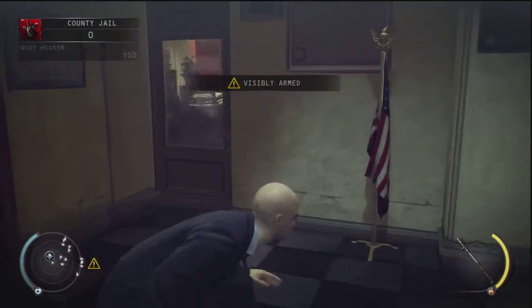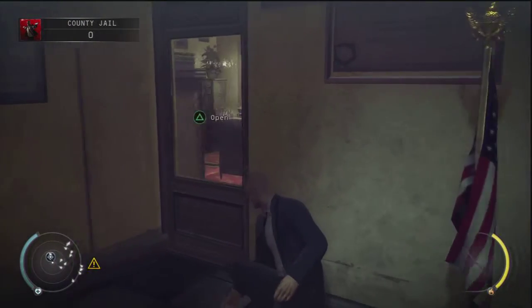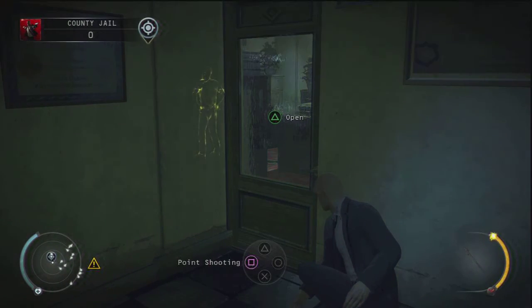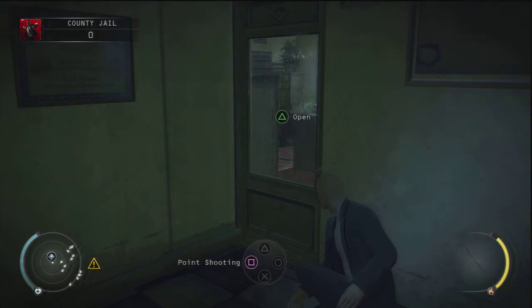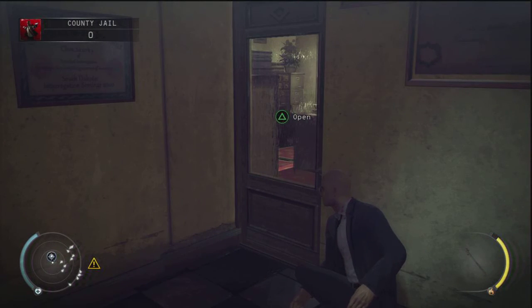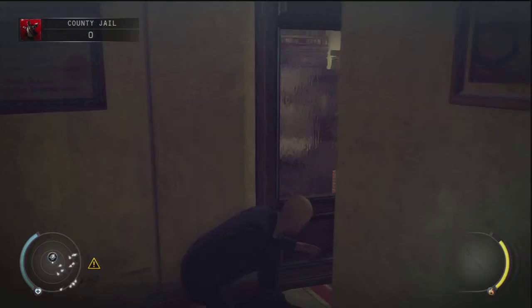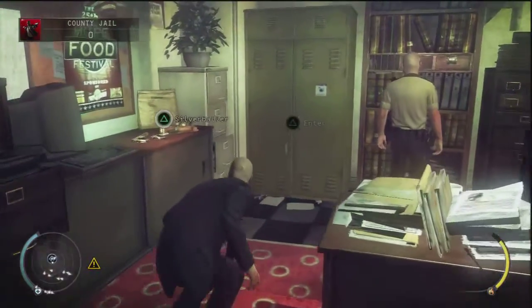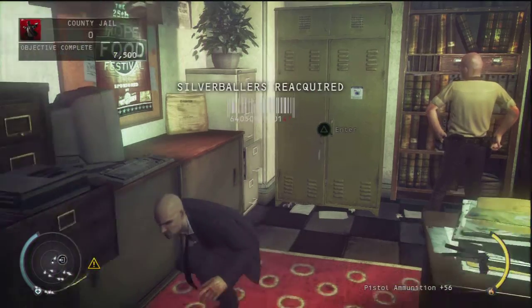The next thing you want to do is come to the door right here and wait until that cop is right there. Wait for him to walk to that desk and then walk back. Once he walks towards that bookcase or whatever he's looking at, you can just come over here, pick up your guns, and then hit out the door.